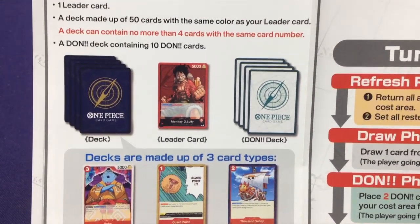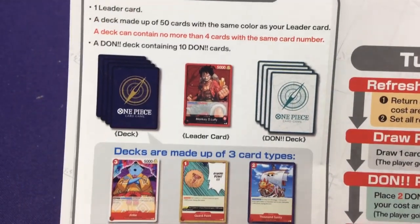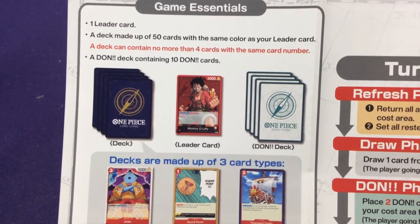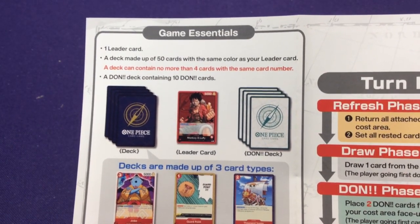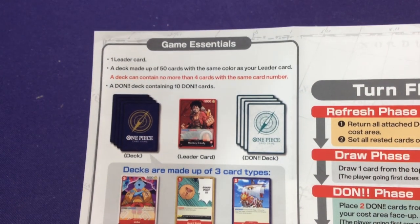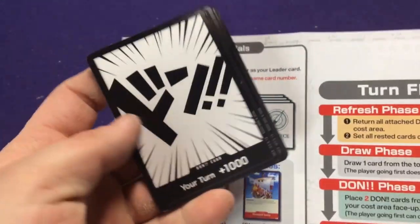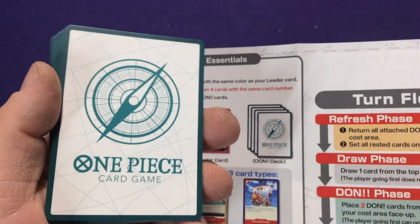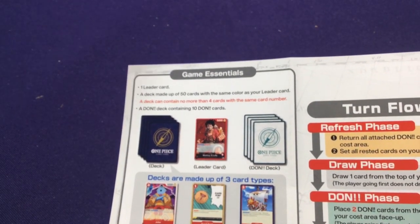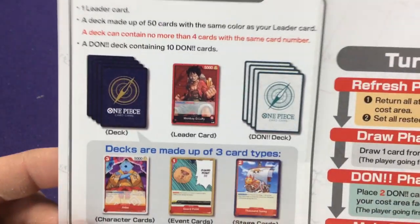In the starter deck, all 10 Don cards are the same. I don't know if in the expansion packs they have different effects, but all of these cards look the same — I don't see any card numbers on them, so I'm going to assume they're always the same. These Don cards have a green back to differentiate from your dark blue deck, and your leader will have a red card. It's nice to keep the cards very separate just by looking at the back.